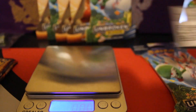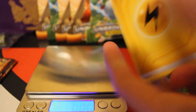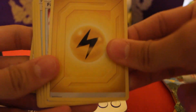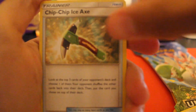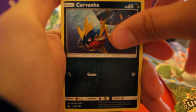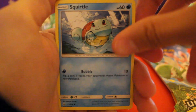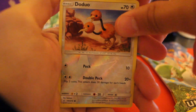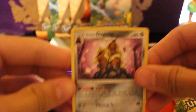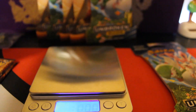Here's the code card. We got: Fairy Energy, Fairy Charm Ability, Chip-Chip Ice Axe, Tyrogue, Ghastly, Carvanha, Togepi, Espeon, Squirtle, Doduo, reverse holo, and Alolan Dugtrio as the rare. No pull there. Pretty cool though.